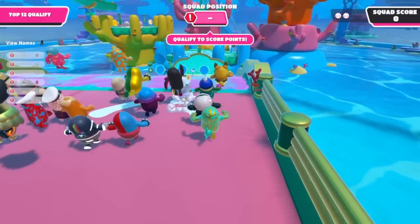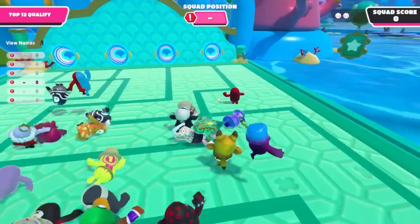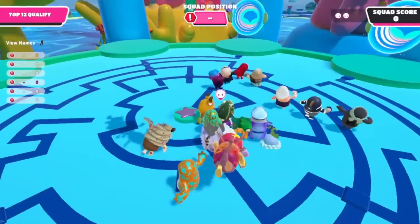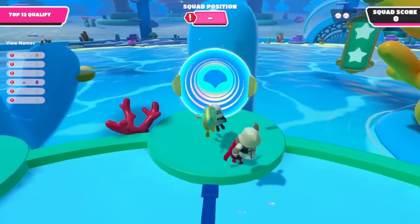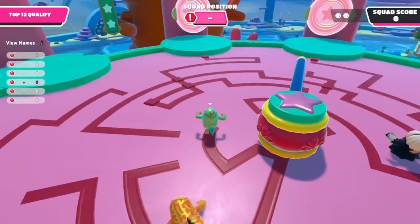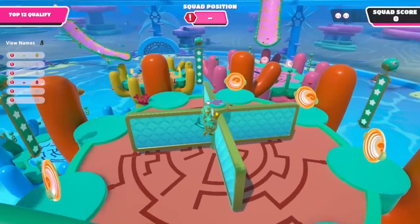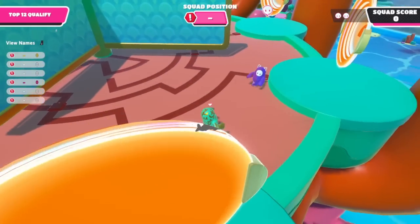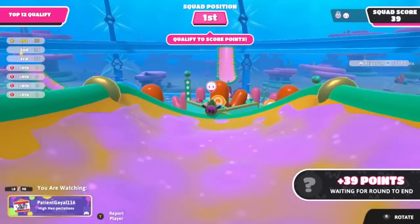We need to reach the final in duos, which means we might be able to get another duos win. So here we are in puzzle path, and my teammate actually — ironically — already has the fish outfit and a gold dress. Take note that there's a 2B quite close behind me, so they're obviously going to be a potential threat in later rounds. That's how I play it, and it helps me to know who the threats are. And that's another first place on puzzle path.